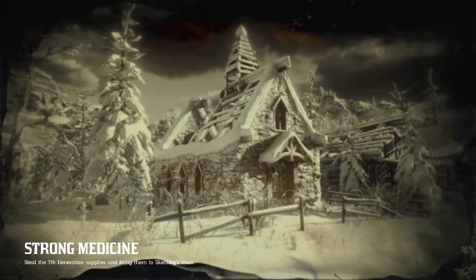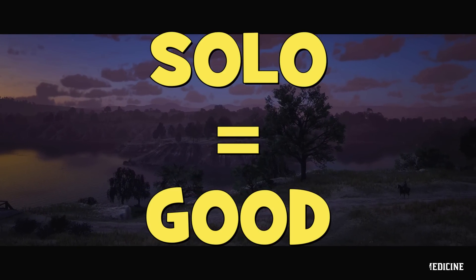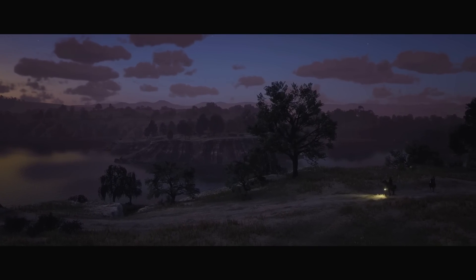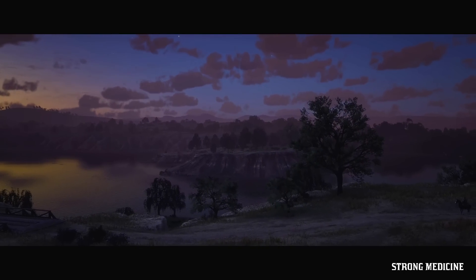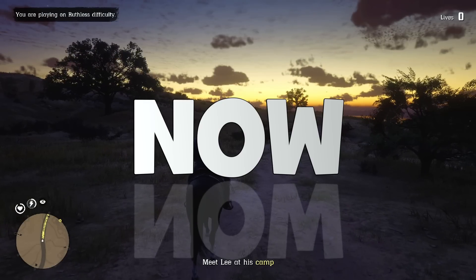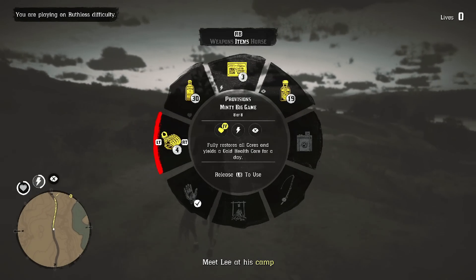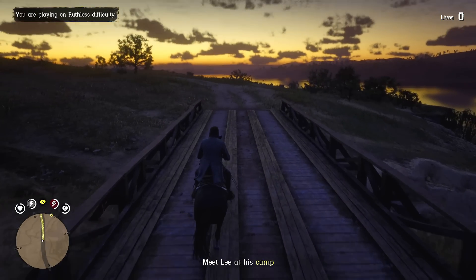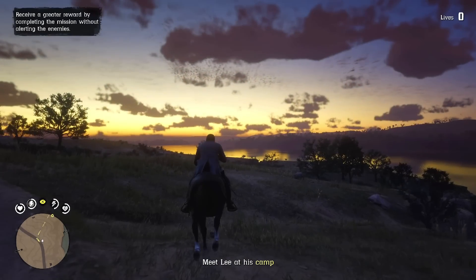Matchmaking will try to find you teammates for this mission and usually fail, so you will start solo, which is actually a good thing — if there are teammates it can lead to additional problems. Also, just like in any other Red Dead Online mission, there is a hidden timer that starts the moment you appear on the map and get control of your character. It affects payouts, so I suggest you use your own timer on a watch or phone.